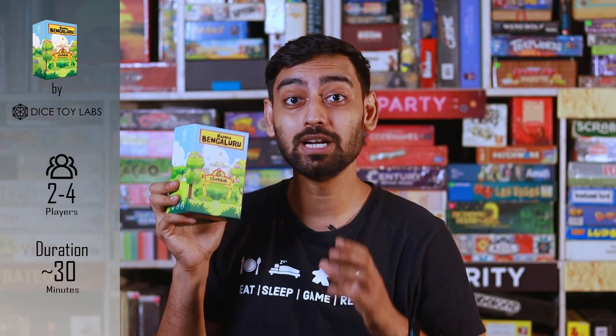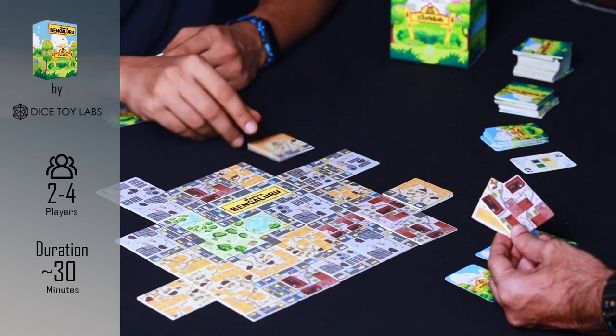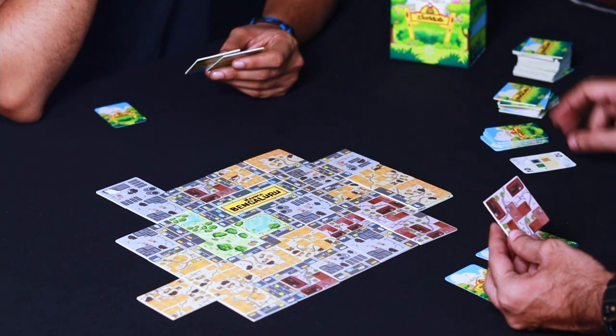In this game, you try to build Bangaluru city and score the most points by strategically placing the tiles that match your private neighborhood cards. The player who gets the most points at the end according to their neighborhood cards will win the game.